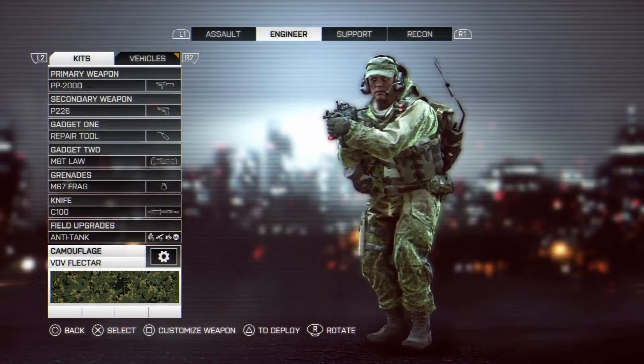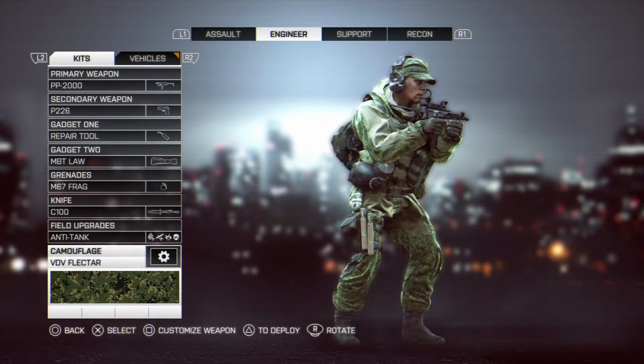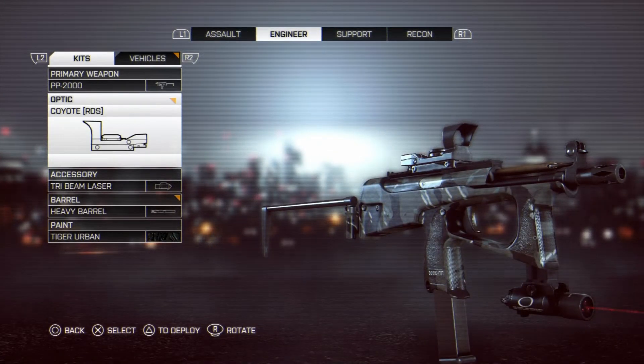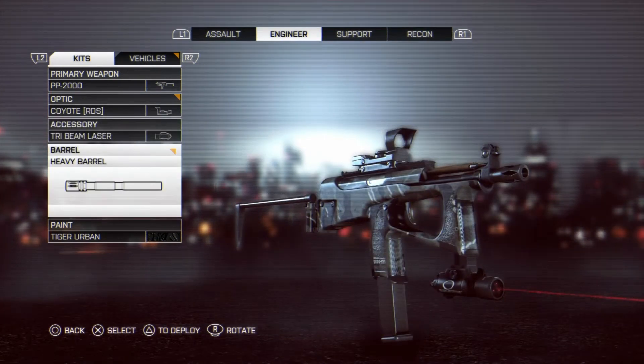The PP2000 is a personal defense weapon with a magazine size of 44 bullets and is available for the engineer class in Battlefield 4. These attachments are mainly used for the Mastery Dog Tag journey. But how does the gun perform on the field?